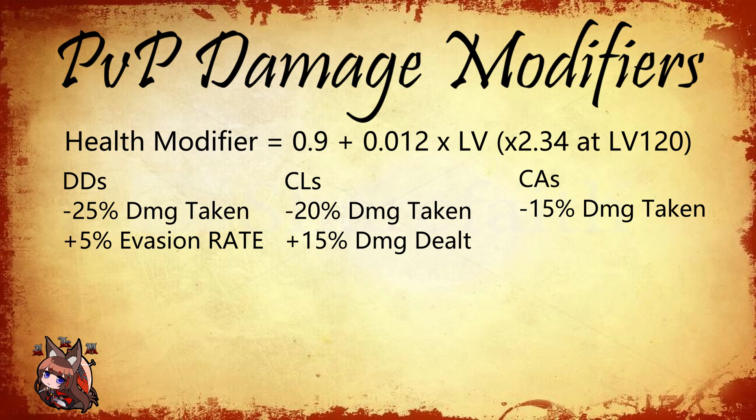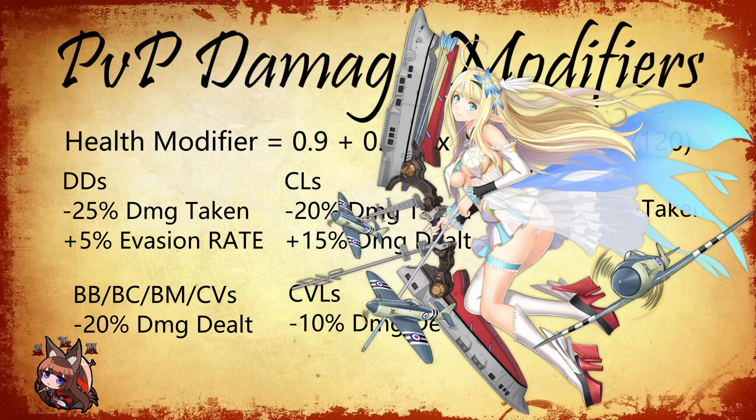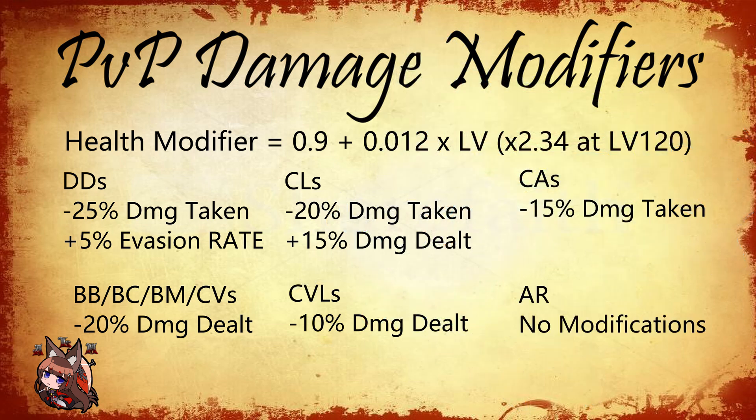All vanguard ships get boosted because otherwise the main fleet would delete them very quickly. Continuing on, all backline ships get a 20% damage penalty. Light carriers get a reduction in that — they only get a 10% damage penalty. That's why Centaur, who has carrier-like stats, is really good in PvP: she only gets a 10% damage penalty versus a 20% penalty. Repair ships get no penalty, but they don't really deal any damage.